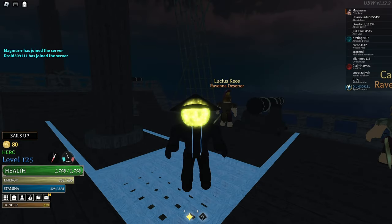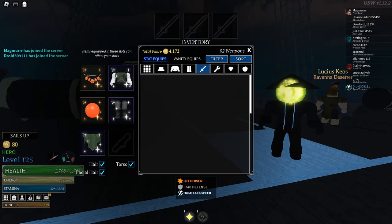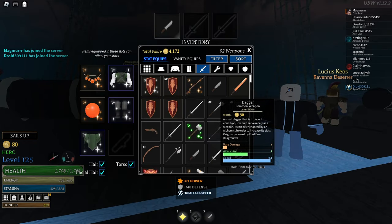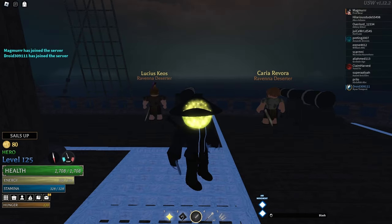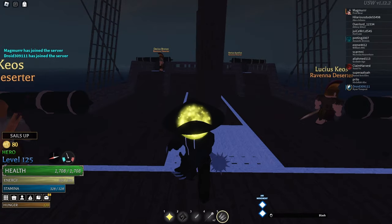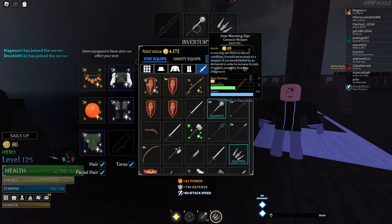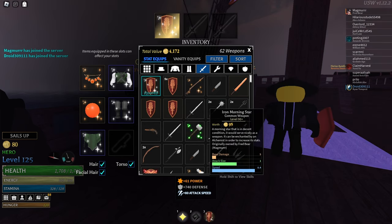Even if you're running a non-weapon based build — like a mage build — you can still equip weapons. You just can't use the weapon's abilities. You can still make use of certain weapons like the shield to get better blocking power.